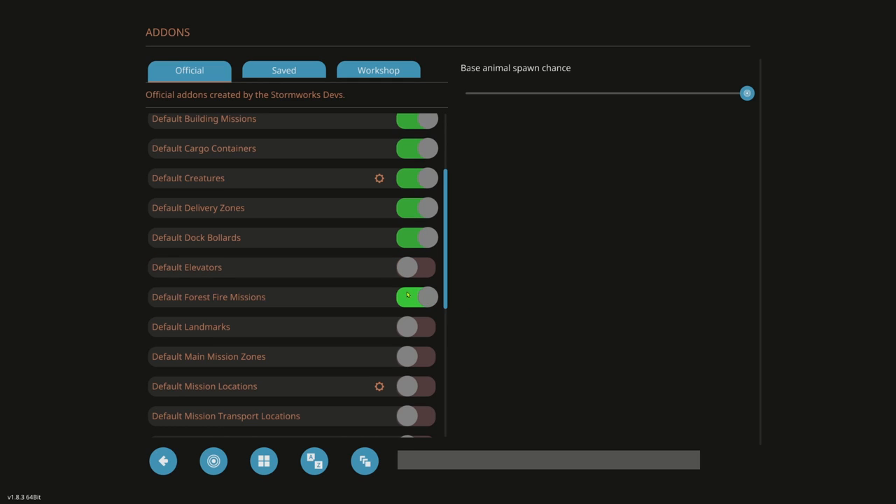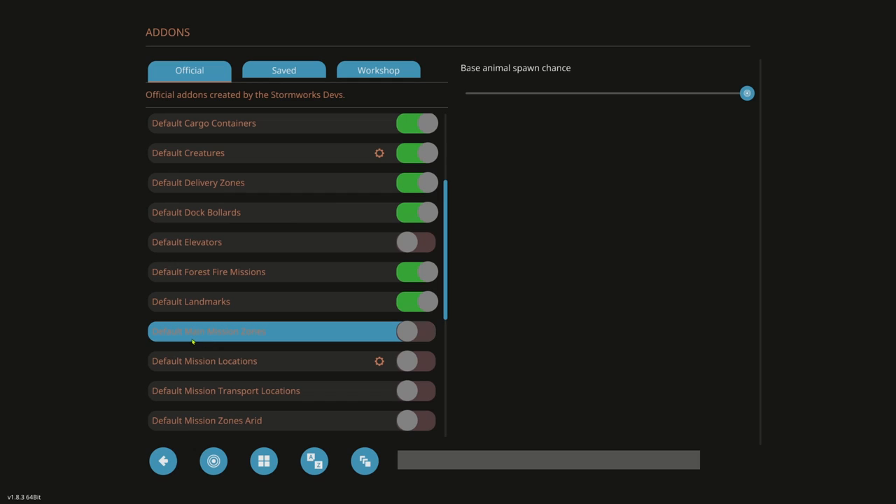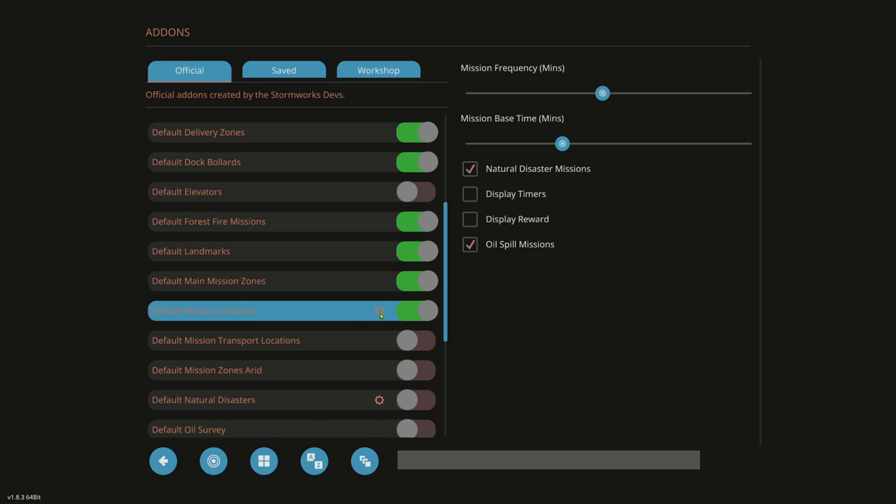Forest Fires — very rare, but we'll turn it on. Default Landmarks — on. Default Main Mission Zones (Sawyer Island) — on to make sure we get missions. Default Mission Locations — on, and click the cog. Every 60 minutes we'll get a mission; you can sleep in a bed to pass time faster. That's why some people say they're waiting forever for a mission — they were literally waiting 60 minutes. Sleeping in a bed moves time much faster and a mission will pop up quickly.